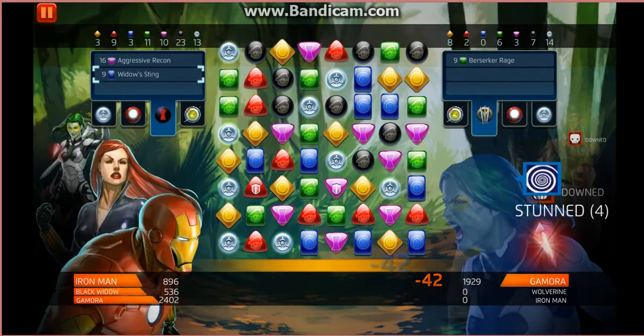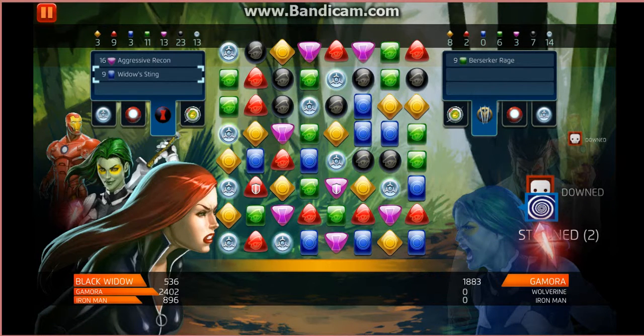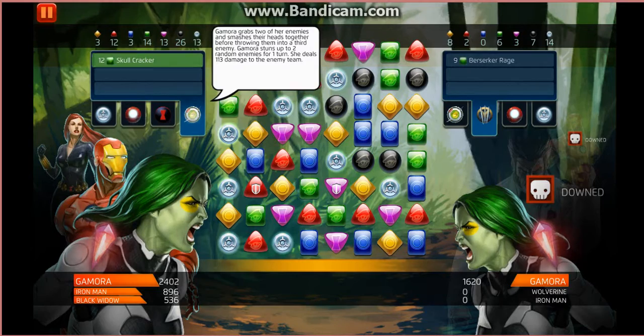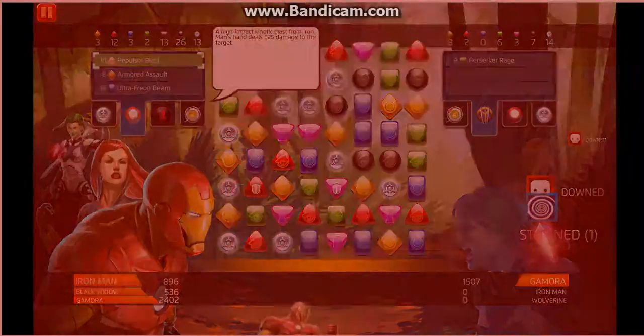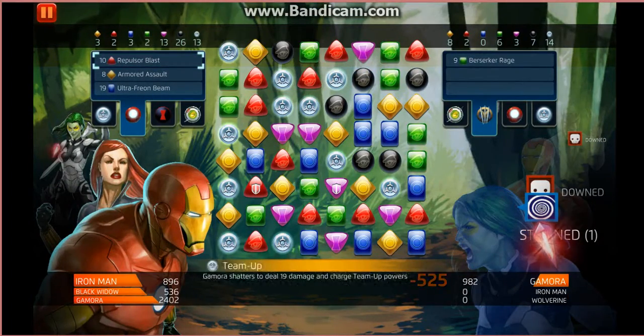We'll try and see if we can get some blues back up again — there are three down there. Purples again, aggressive recon nearly ready. Now we're struggling. More blacks — let's get some greens. Gamora's ready, I'll stun her for another go. She's going to start attacking again in a minute. I've got Repulsor Blast ready — I'll knock 525 off. Down below a thousand now.